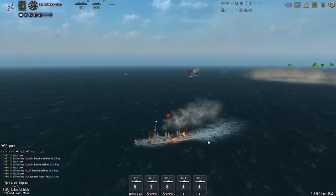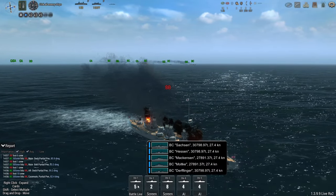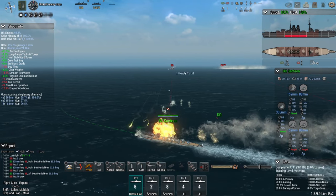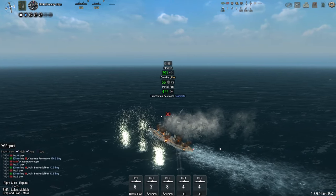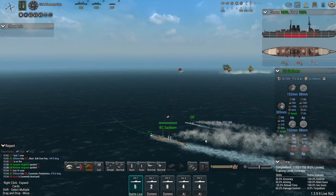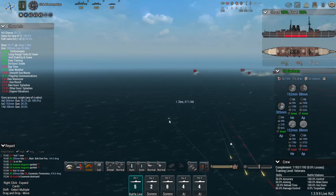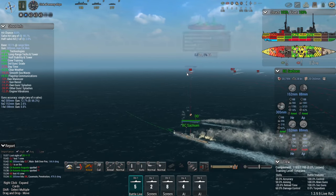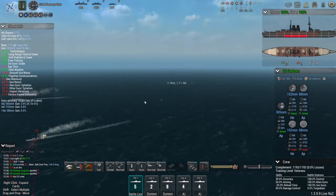Under the withering fire of the whole battle cruiser group, I don't think the Asahi is going to last very long — I think she's about dead in the water. We just have to make sure we're not taking any damage in return, because we're busy invading the Netherlands. Let's keep closing the angle — she is definitely turning away, let's keep the pressure on. The battle cruiser line is focusing on the Asahi and making sure we get that under control.